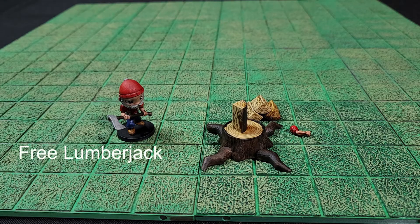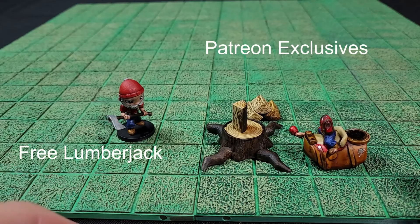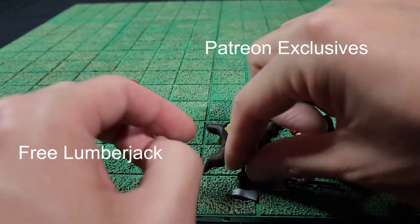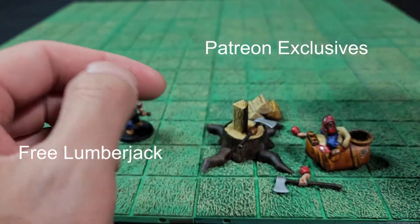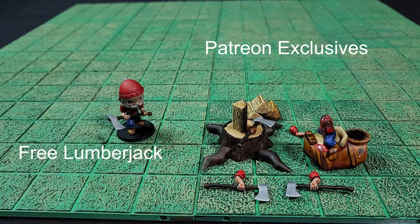As you can see here, on the left is the lumberjack that you can download for free right now — link in the description down below — and on the right is all the extra stuff that you can only get through my Patreon. I always try to print and paint my stuff so that you can see what it can look like and to know that it prints okay. I always try to make something like this on a weekly basis and will always give away something for free to download. If you want to stay up to date with what I come up with next, please subscribe. That's pretty much it for this one — I hope you enjoyed, and I hope I gave you some story ideas. Thanks for watching and I'll see you on the next one.